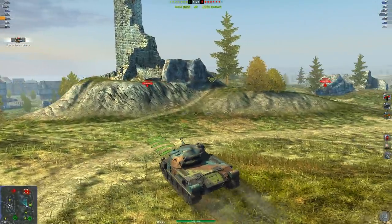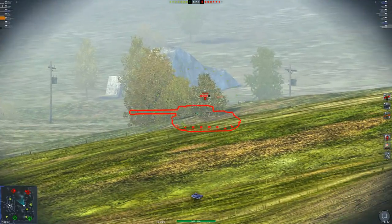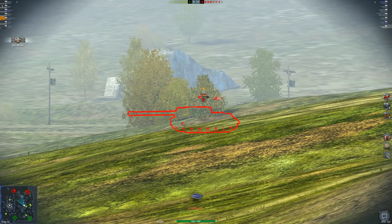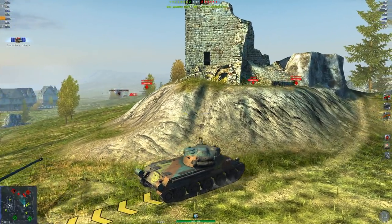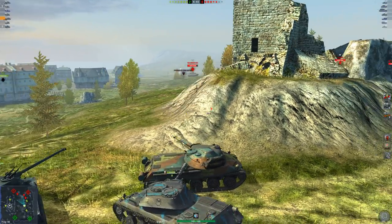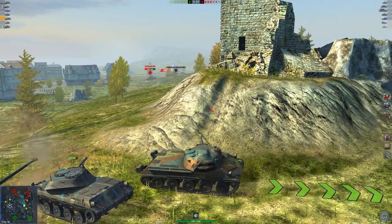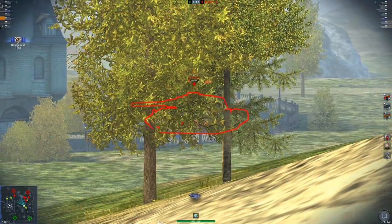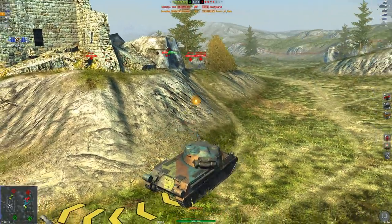Looking at the enemy team, it doesn't seem like they're all pushing up the hill. We got the ISU off to the side — there's one shell into the ISU, there's a miss, and there's a pen. The enemy team doesn't seem to know what they're doing. The VK is driving flat out in the open, so we get some shells in him — one, two, and three. Another roughly 400 damage clip.